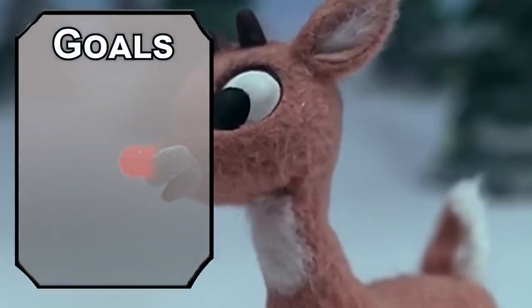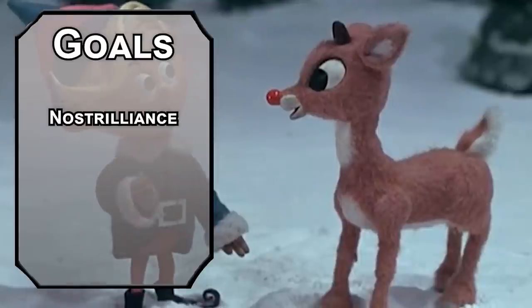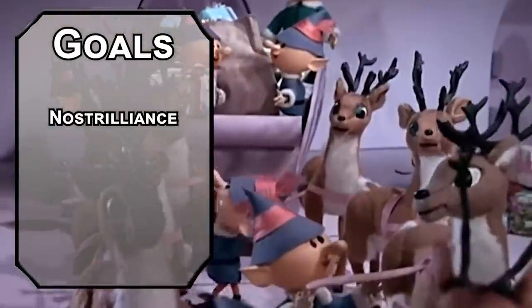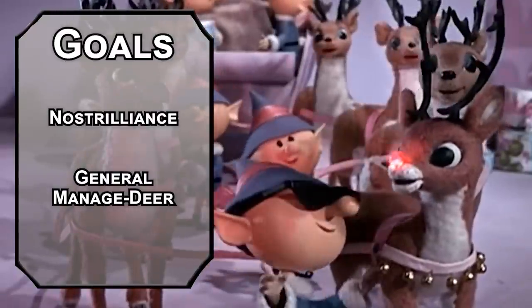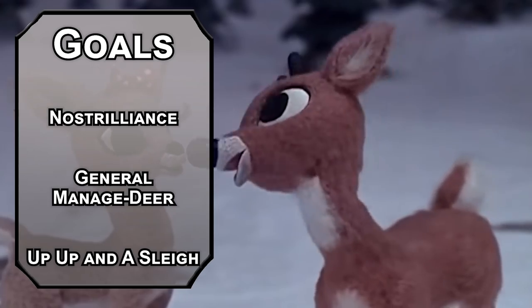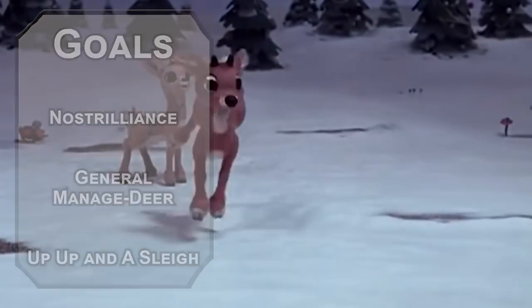Let's start off with our goals for the Rudolph build. First, we need a very shiny nose — seriously, if you ever saw it, you might even say that it shines. Next, we need to take the reins of leadership: all of the other reindeer used to laugh and call you names. Used to. Finally, we'll be pretty fly for a deer guy with the ability to take to the skies.